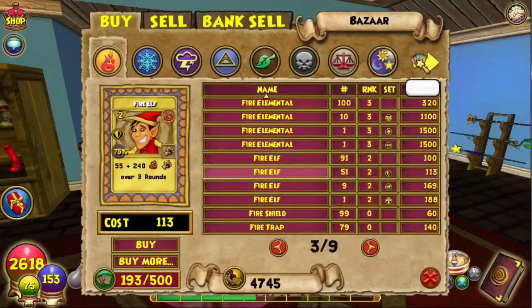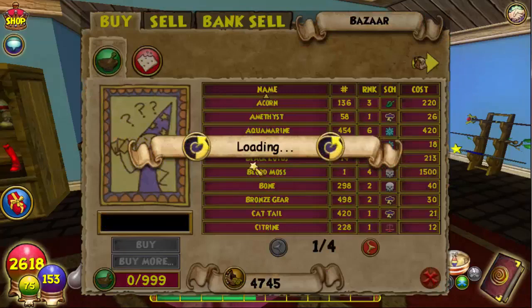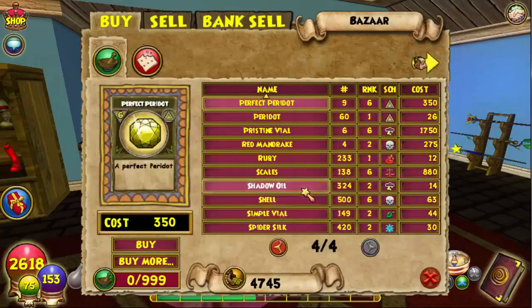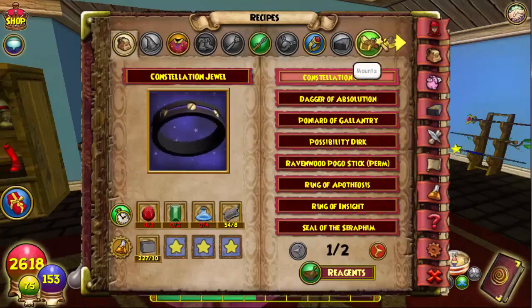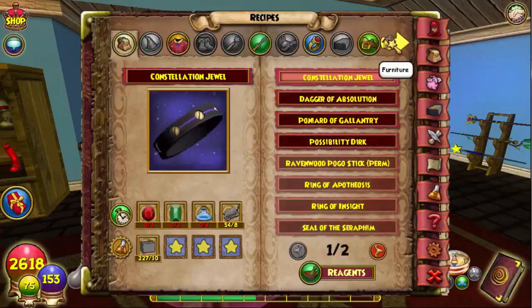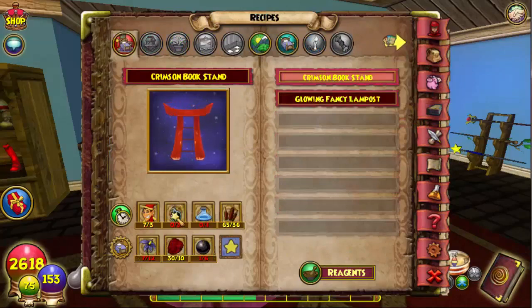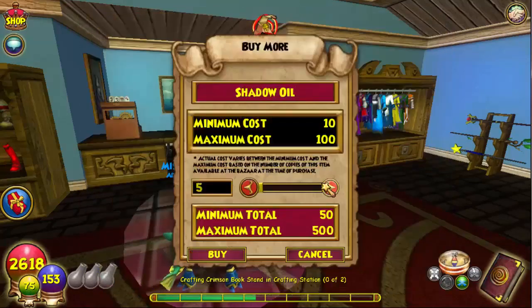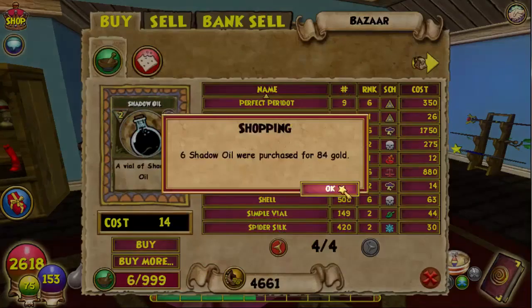Shadow Oil — I believe we can get that here in the Bazaar. We need six Shadow Oil total. There we go.